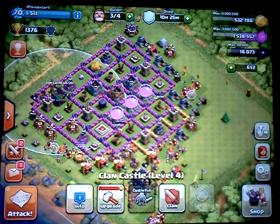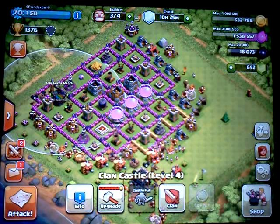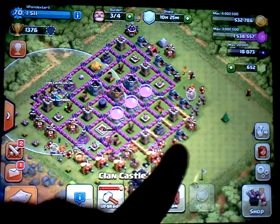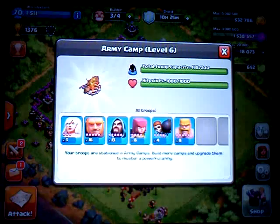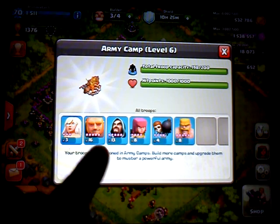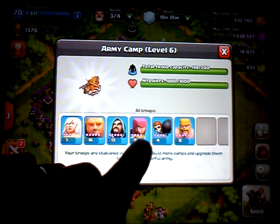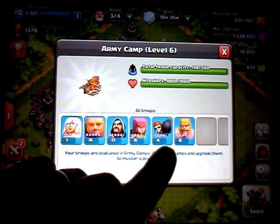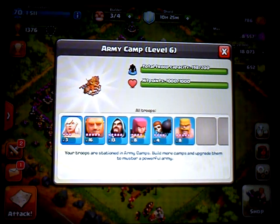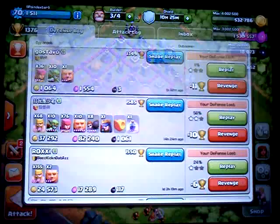So let's see how I plan to attack with this. I made sure that I had exactly what I like to have. This is my standard build: 16 giants, 3 healers, 13 wizards, 8 archers, 4 wall breakers, and 8 barbarians.